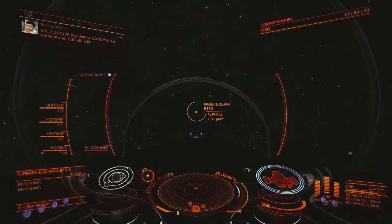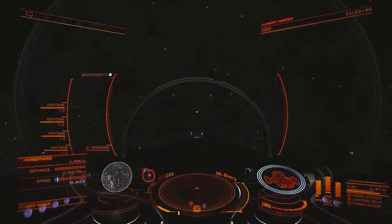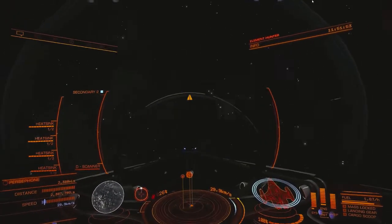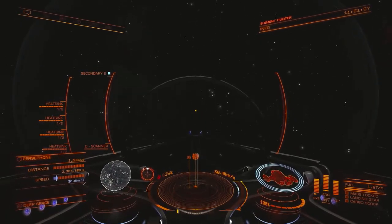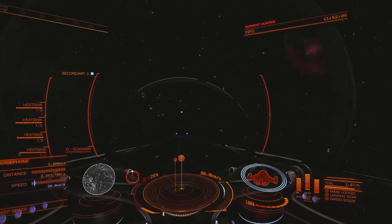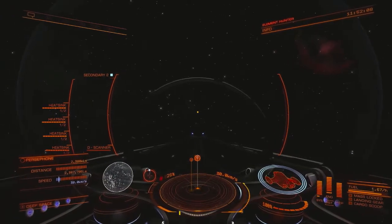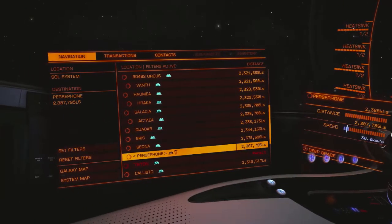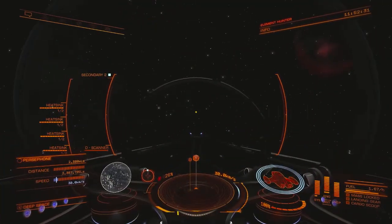I'm a little too far away from Persephone right now, so I'm going to target Persephone and turn my ship such that the sun is either directly overhead or directly underneath me — it doesn't matter which. I'm going to have Persephone, or at least the base of the vertical rod for Persephone, somewhere in front of me, because I want to get closer to Persephone. With the sun directly overhead, as I move forward, my distance to the sun should not change much, whereas my distance to Persephone will decrease. You can see my distance to Persephone here in the lower left corner of my screen.